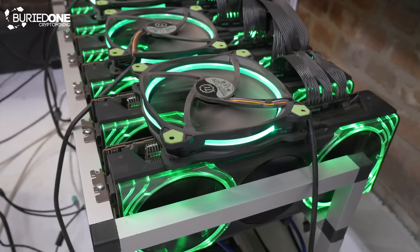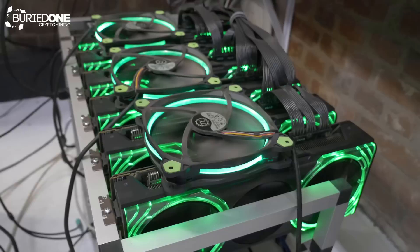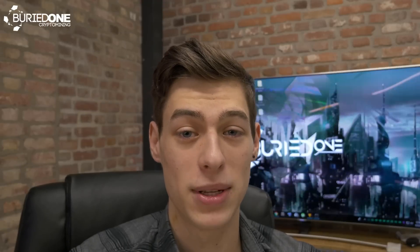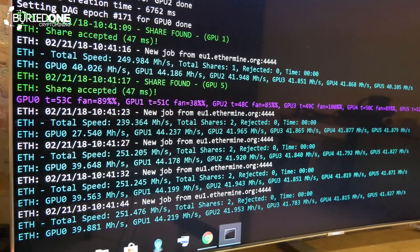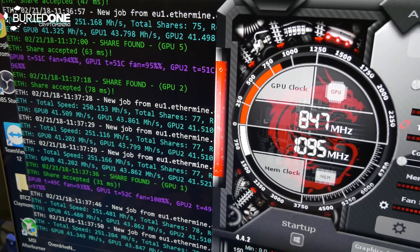I took my other mining rig with six Vegas inside it and set the same settings. I updated the drivers to the latest 18.2.2 and used the same MSI Afterburner — version 4.2.2 to be exact. We went from 1,650 watts doing 250 megahashes per second all the way down to 1,000 watts, still at 250 megahashes per second.